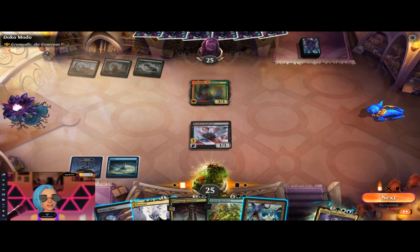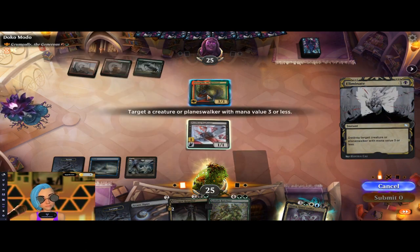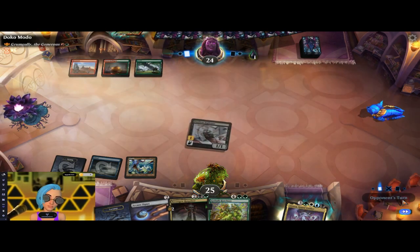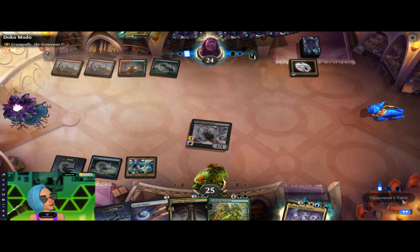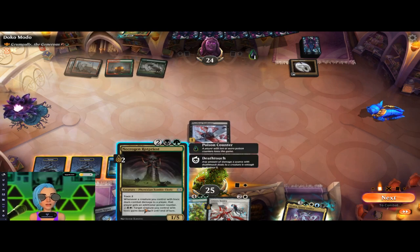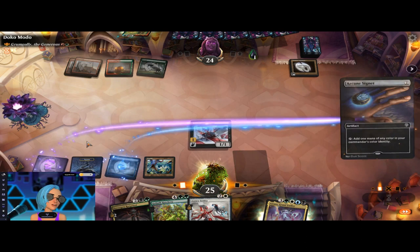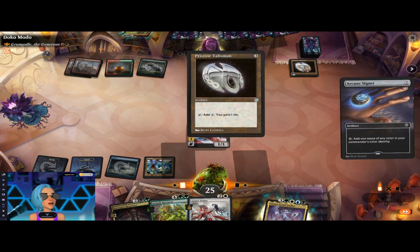Turn comes back to us — we're still missing one color and they dropped their commander. You know what I think of that commander? Get that out of here! The main reason I like to pop off a commander whenever I can is because then they have to waste their resources recasting that commander, which gives us a chance to get a little bit ahead. Our choices now: do we want additional poison counters or mana ramp? Looking at the battlefield, I think I'm going to take mana ramp.